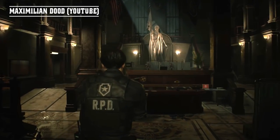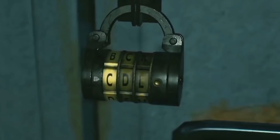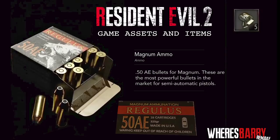If you have watched people play the Resident Evil 2 Demo Remake, you have probably seen them walk past two different letter combination boxes on lockers that the players could not open. Well, the locks have finally been cracked, and you can now access additional ammo, including our first look at the new magnum rounds.